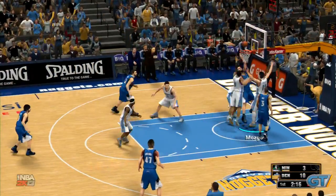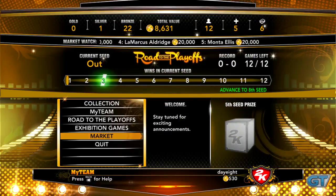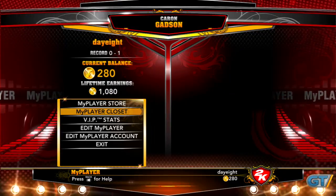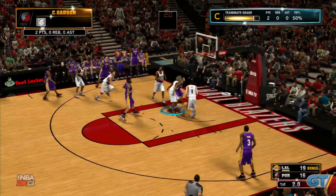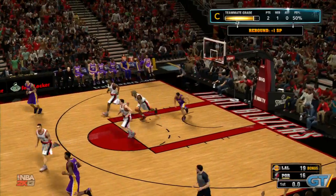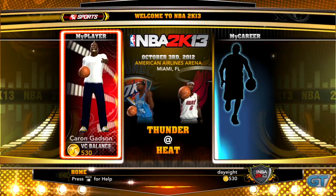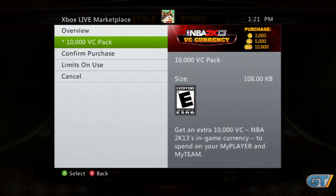Instead, NBA 2K13's design philosophy is about integrating the play modes and online component into a more cohesive whole. One of the keys to this is a new virtual credit system that lets you earn coins while playing games. The developers are taking a few pages from the EA playbook, as you can use real-life currency to help pad your basketball bank account.